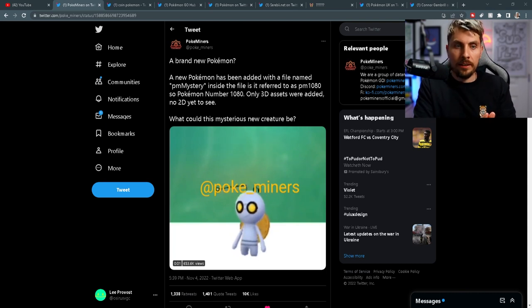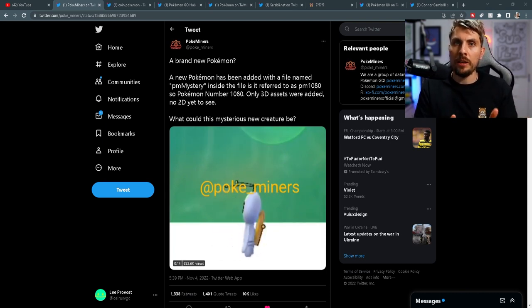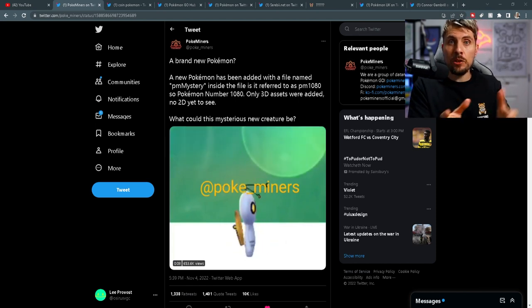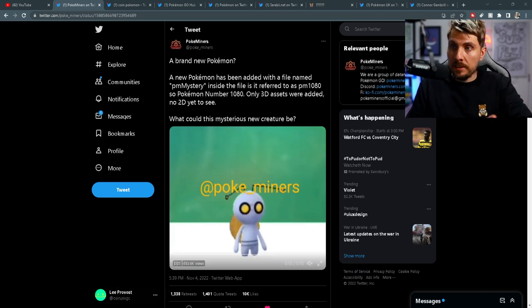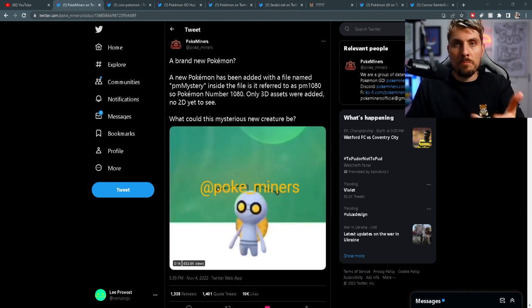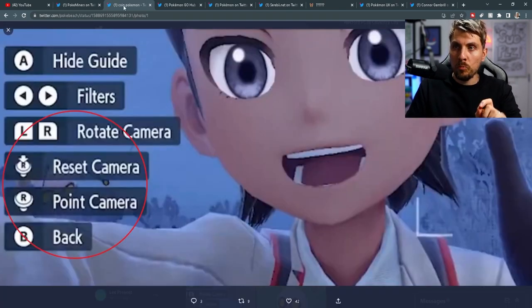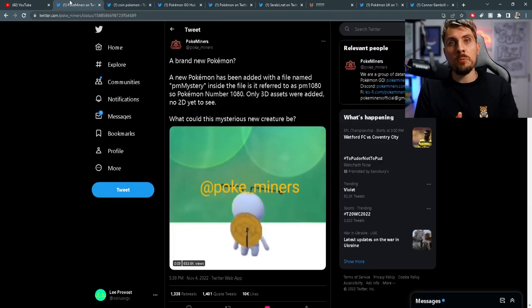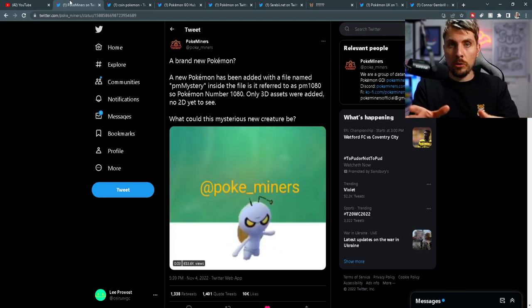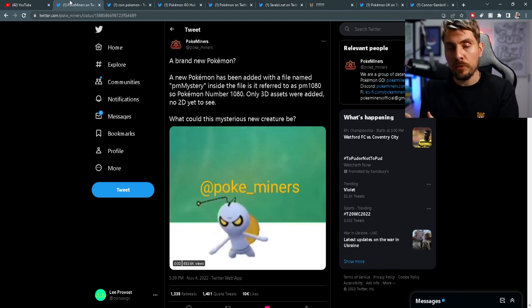It all started Friday the 4th of November, where Pokémon Go miners, Pokéminers over on Twitter, discovered some data in the new update to Pokémon Go which revealed this new Pokémon — this little guy right here — which is the coin Pokémon. You might see a resemblance because it was one of the Pokémon kind of obscured, hidden like an Easter egg in one of the recent Pokémon trailers. You can see it here circled. It's been hinted at from leaks that this is going to be a Pokémon where you have to go and collect coins around the Paldea region to evolve it into its final form.